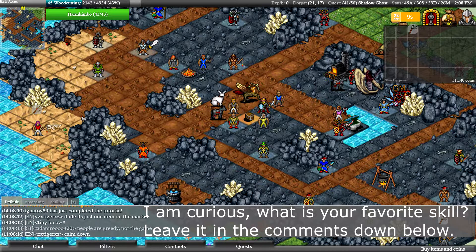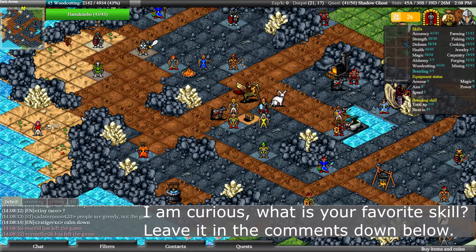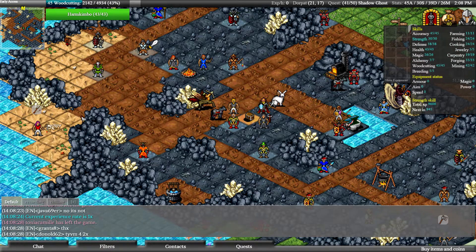Hello everyone, I'm Kimber and I'm back for another episode. Off-camera I did some woodcutting — my woodcutting is now level 45 so I can chop some spirit trees. I also got one magic level or something.